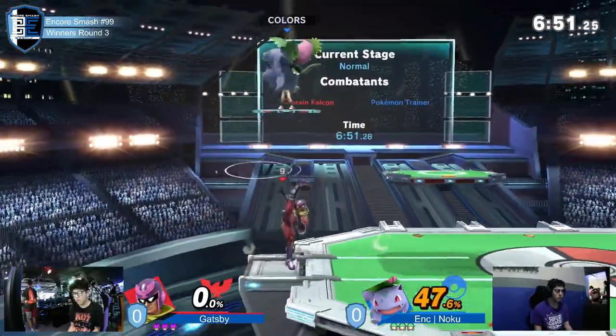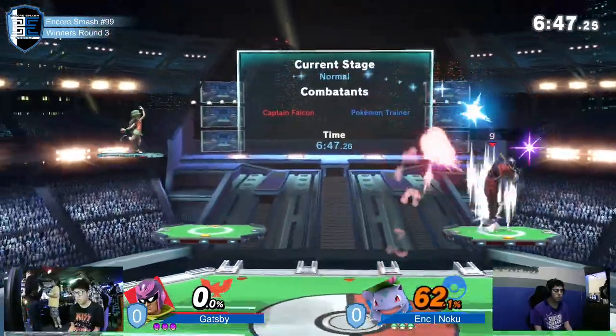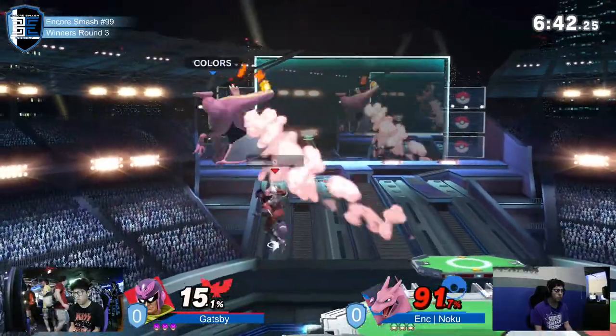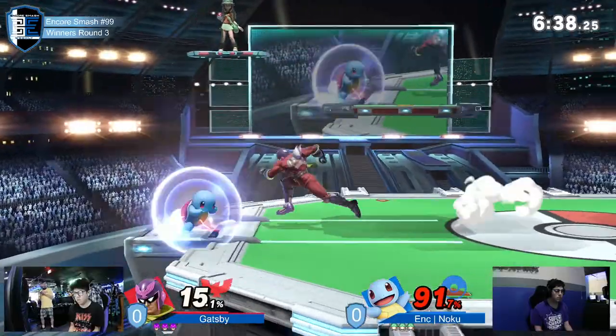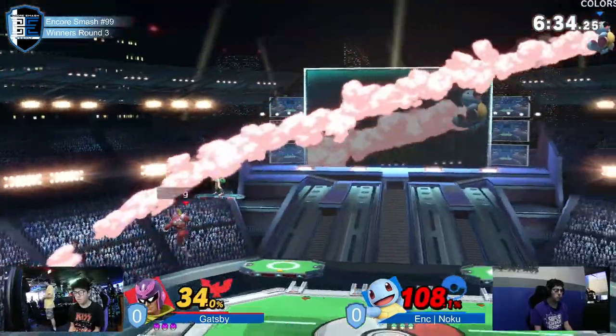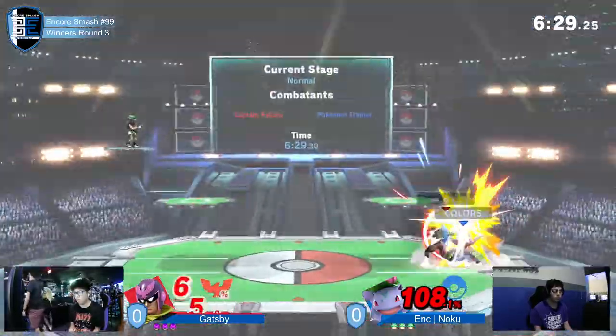I do. This matchup is traditionally considered to be extremely bad for Captain Falcon just because of the edge guards. So let me talk about this before we get into the actual play-by-play. Squirtle, if he grabs you, he does more to Falcon than Falcon does to PT every time. Ivysaur edge guards way harder than Captain Falcon can edge guard for PT, and Charizard is also really good at edge guard.